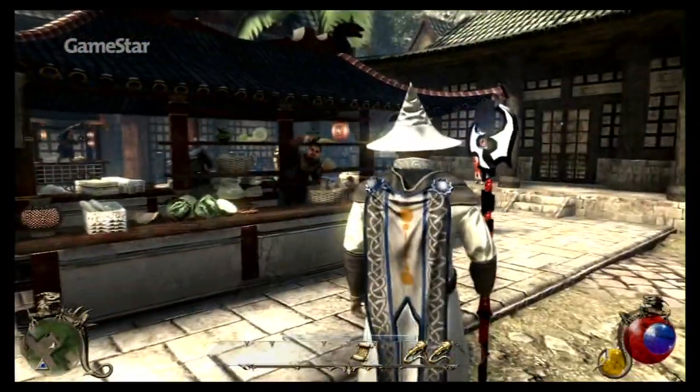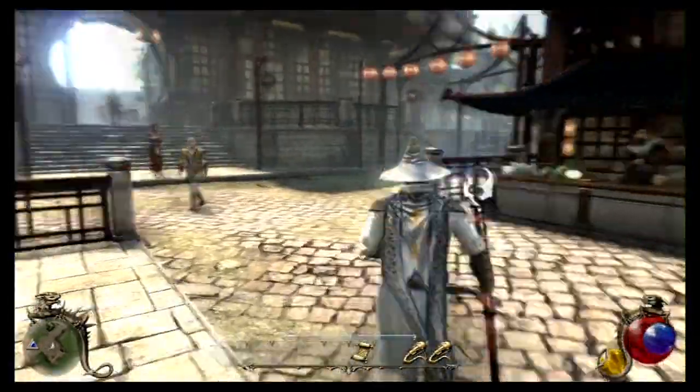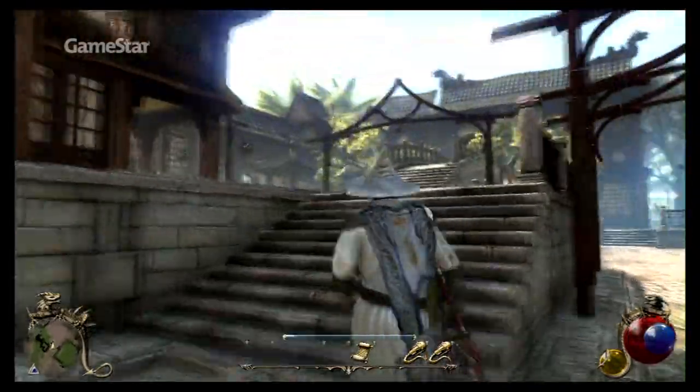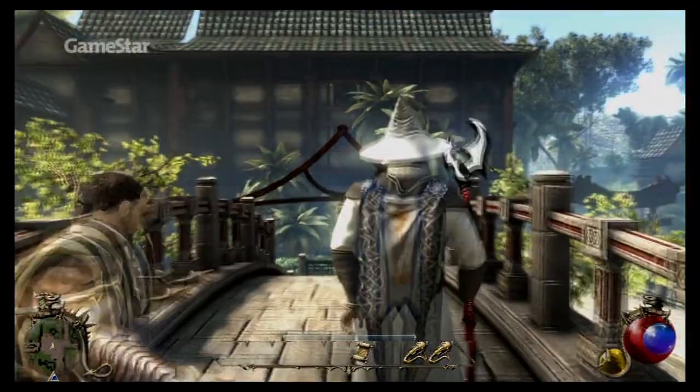Two Worlds 2 kann sich schon jetzt sehen lassen. Vor allem das bessere Kampfsystem und die Designverbesserung gefallen uns. Fraglich ist zu diesem Zeitpunkt lediglich, wie spannend und abwechslungsreich die Quests auf Dauer ausfallen und ob die Story des Spiels wirklich stark zulegt, wie vom Entwickler versprochen.